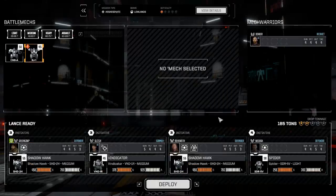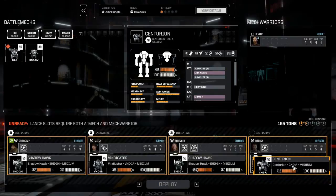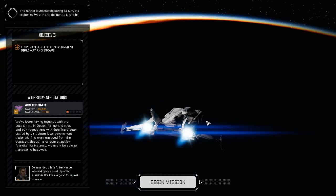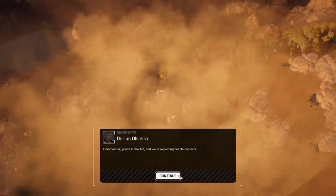We've arrived at the planet. We're going to take our mechs and switch out the Spider for our nice new missile boat, then go ahead and deploy. Command interface initiated - we've finally gotten into our mission.